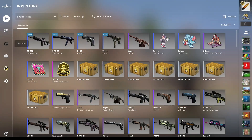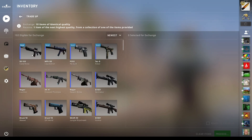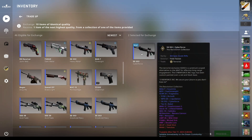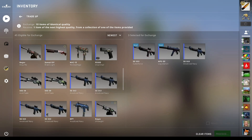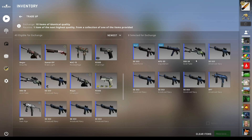So the Revolution case just dropped and we're gonna be doing some trade-ups. I have no idea if these are good to do or bad to do. It's just two skins from the Revolution collection. I literally don't even care about the condition of these — I just want them to be cheap enough for me to reasonably afford.